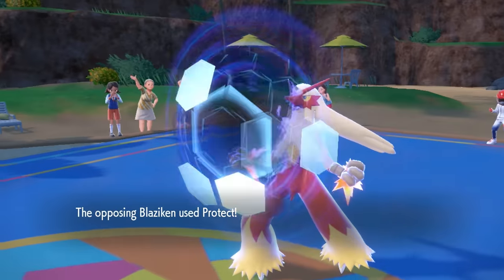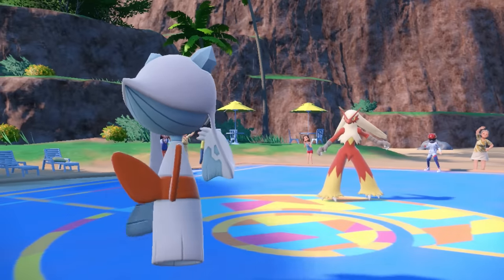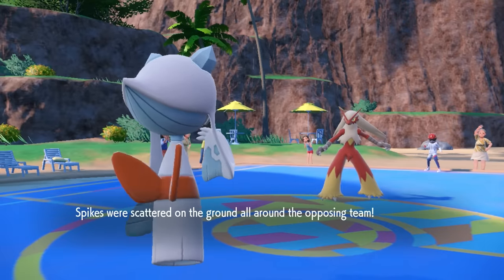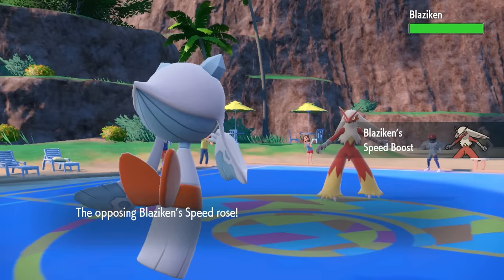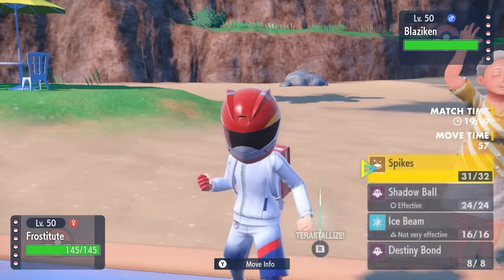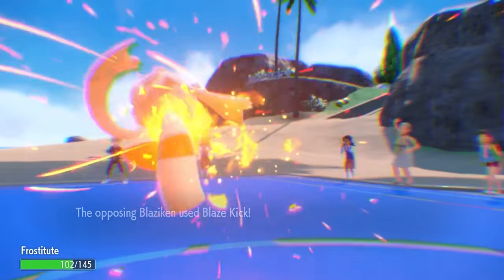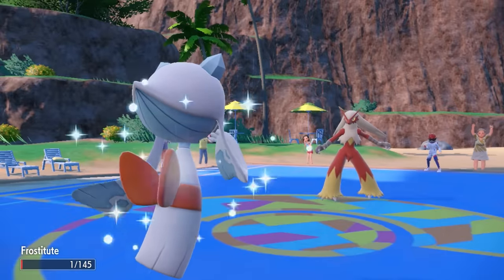I know this Blaziken can't one-hit KO me. However, it's going to start boosting like crazy, and I'm not going to be able to pull off the Destiny Bond shenanigans this thing is built for. So I at least sprinkle a layer of Spikes on their side of the field. I take a high-knee to the face, which knocks me down to my Focus Sash.